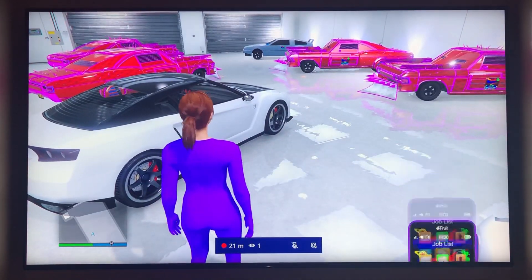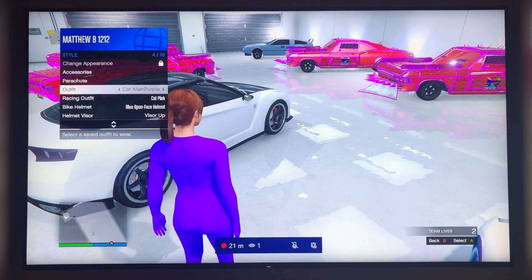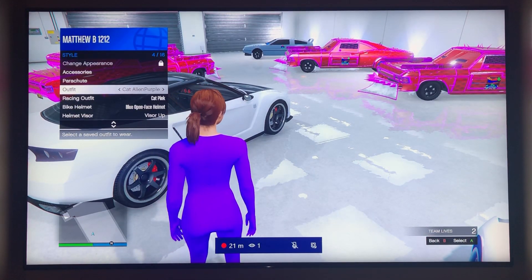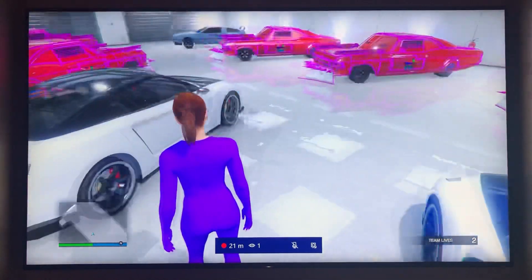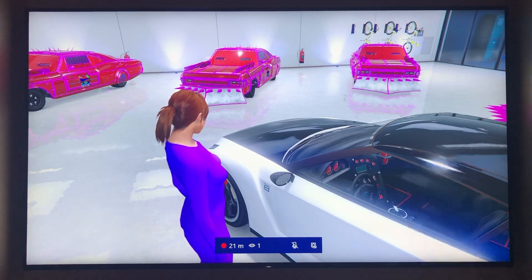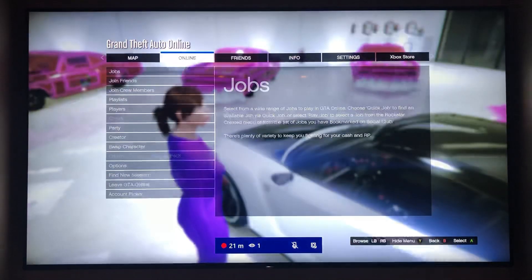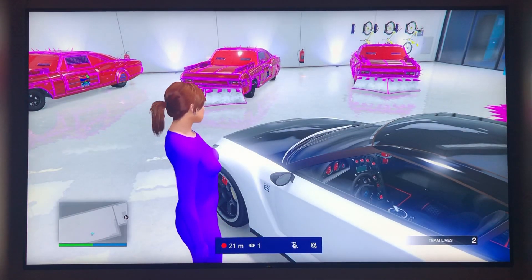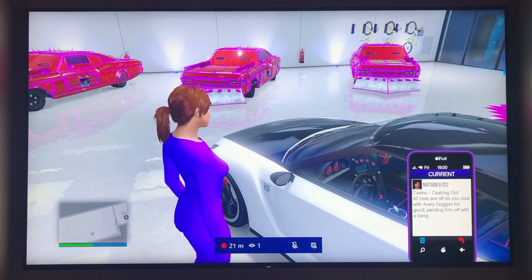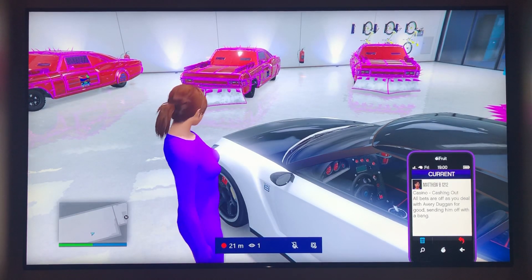Before you leave the mission, you want to go to your Interaction Menu, go to Style, and change your outfit quickly. You want to change your outfit so it autosaves — if it doesn't autosave you may have an issue. I usually do it just to be safe. The other big thing is you want to go to your job list rather than going to Online and clicking Leave Session or Find New Session. Go to your phone, click on Job List, then click the button to delete, and once you confirm, it'll exit the mission and make sure everything you've done is saved.